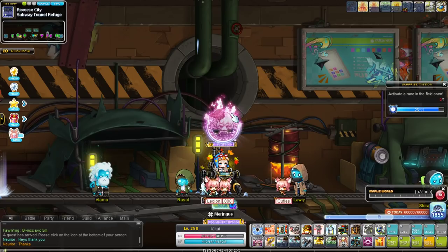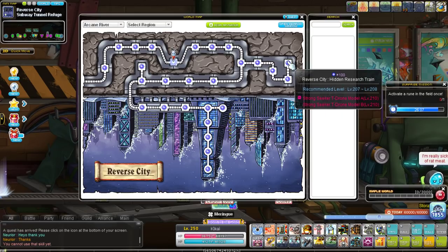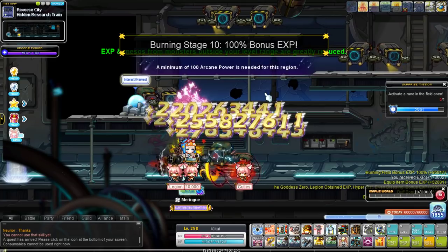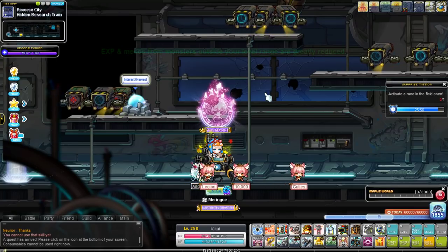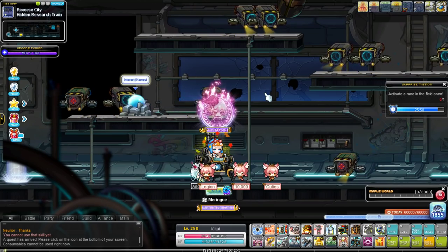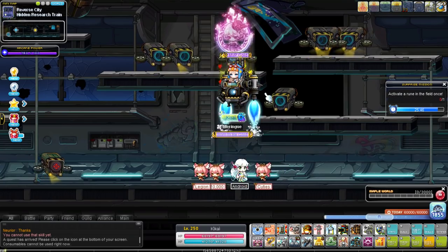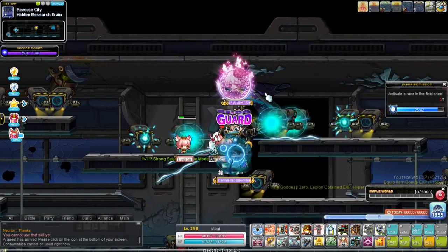I'll be honest — when I did this character for Breakthrough, 200 to 210 was really rough in Vanishing Journey and wasn't very enjoyable. This is definitely a class I'd recommend skipping Vanishing Journey on since the maps just don't really work for mech. For mech in Hidden Research, train 205 to 210 — honestly to 215 if you want. This is an amazing map, I love Reverse City. It's very flexible and very good EXP, but caveat: you need to be fairly strong and have 100 Arcane Force or more for the bonus damage.